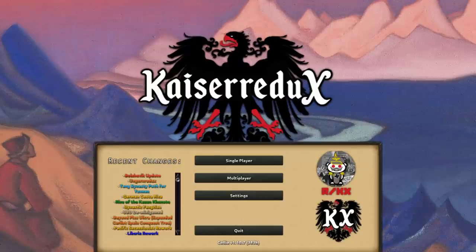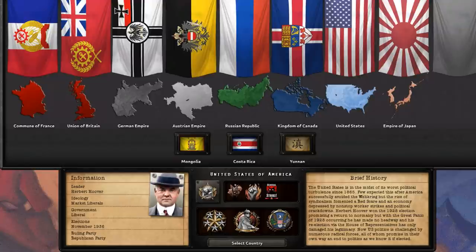Kaiserreich itself takes place in a world where the central powers won World War I. We're going to play as the US of A, which is said to be going through the worst political turmoil it has seen since 1865. The country avoided World War I, but there was a Red Scare due to the rise of syndicalism. Herbert Hoover won the 1928 election, but he may not be able to stop the radical forces rising up to challenge American politics.